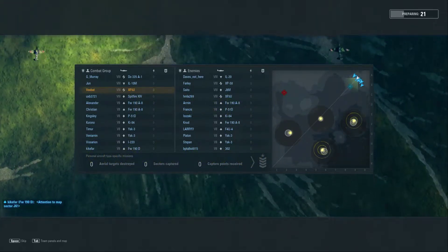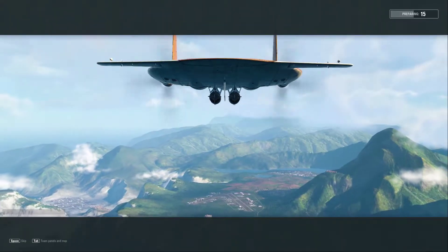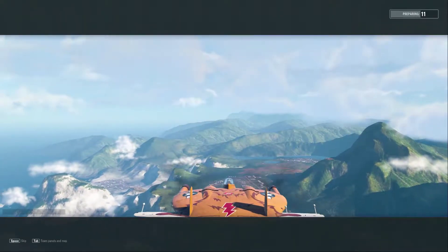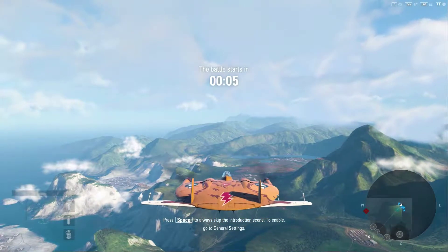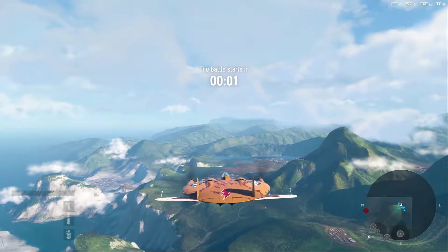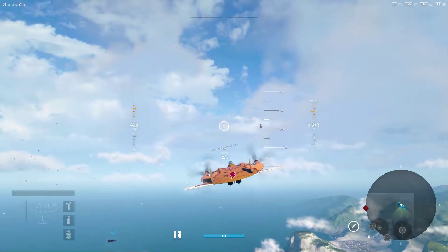Hey guys, V-Bad here with another V-Plays, taking a look at the XF-5U, otherwise known as the Pancake in this game. But if you look at it historically, the nickname it was actually given was the Waffle. That's pretty obvious as to why, because this aircraft pretty much doesn't have wings — it utilizes the entirety of the body as a lifting body for the airframe, and the way it used prop wash over the body allowed it to raise itself into the air.